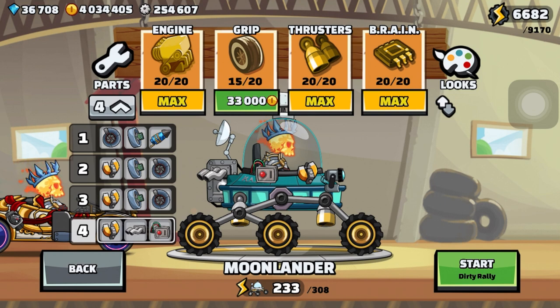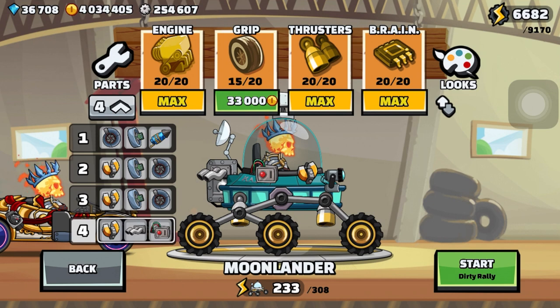If I just quickly show you — for example, my Moon Lander here — you guys can see everything maxed. The most important things here actually are the thrusters and the brain. The brain because if it's not maxed, you can't do the trick at the start where you put it on the two wheels when you hold both pedals, and the thrusters for obvious reasons — you're always going to be using them. The grip I left at 15; it hasn't changed, I haven't had to use it in anything else.